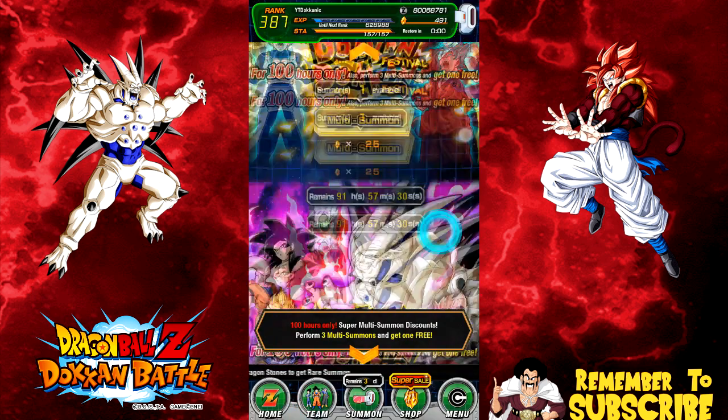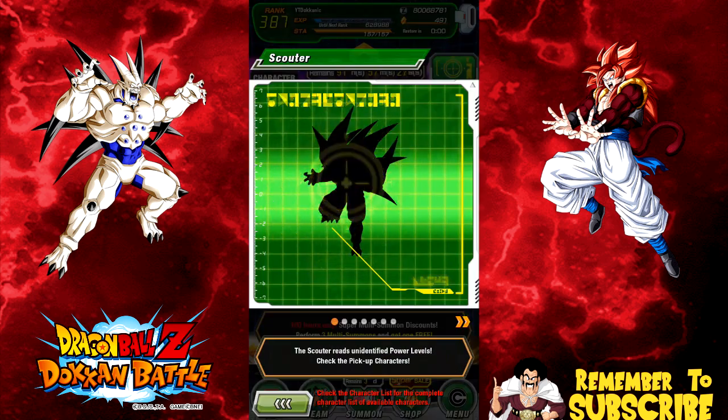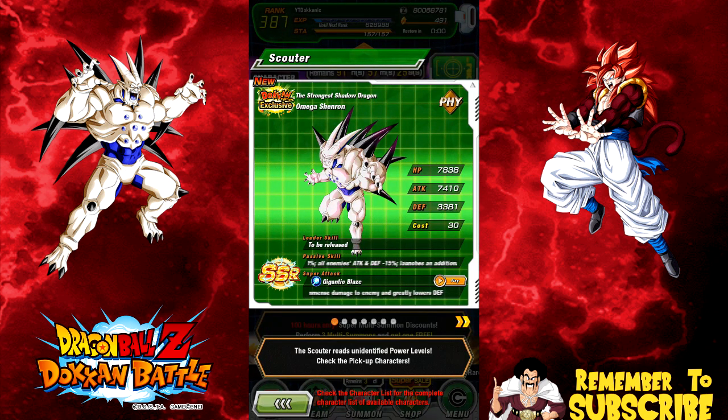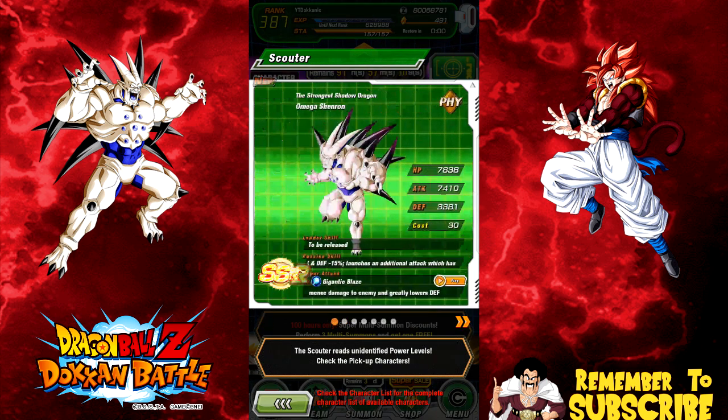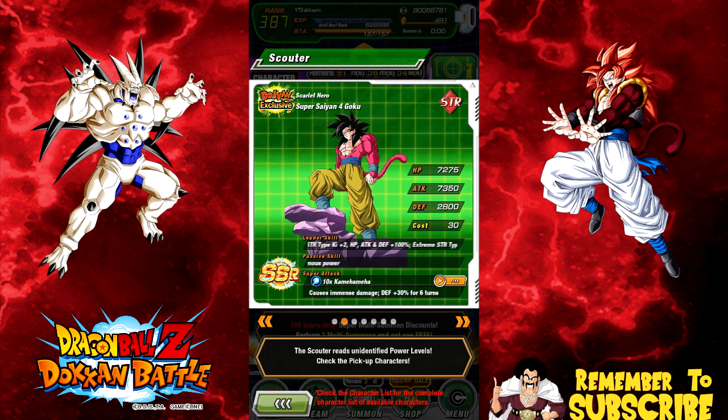I'm going to go for Super Saiyan 4 Gogeta but primarily focusing on the Omega Shenron banner — I really like this card, he's amazing. I already did my review; go check that out, I did a full card analysis on him and Super Saiyan 4 Gogeta and the two SRs available on the JP side. I would love another dupe of Super Saiyan 4 Goku. Oddly, Super Saiyan 4 Vegeta isn't on this Shadow Dragons Arc banner even though he's a Shadow Dragon Arc card.